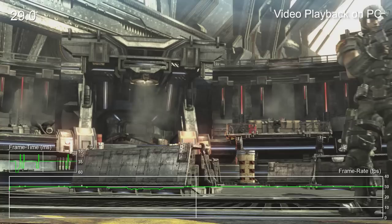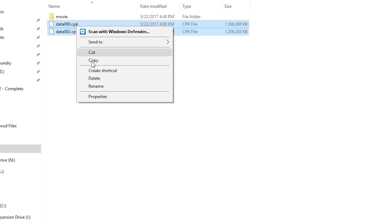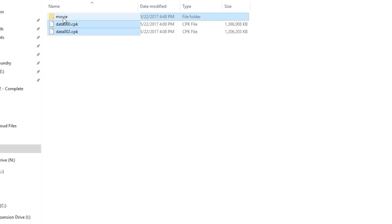These videos also reveal something about the install size. The game requires more than 18 gigabytes to install, but only 2.5 gigabytes of that is the game itself. The rest is taken up by the video clips — 16 gigabytes of full motion video sequences to be precise.